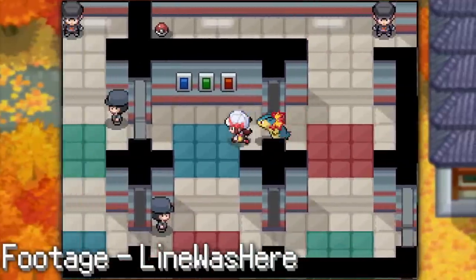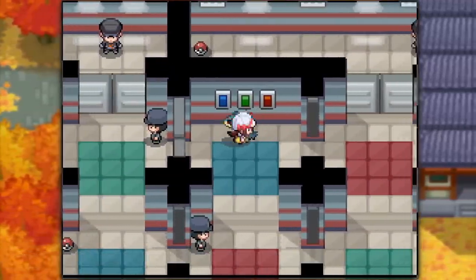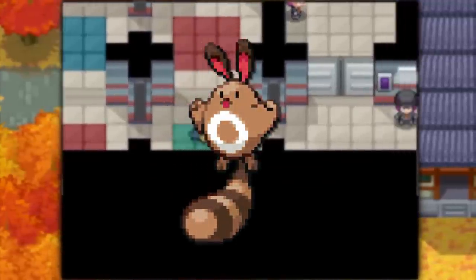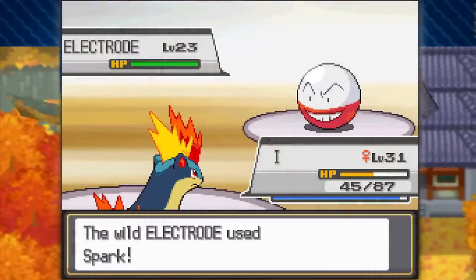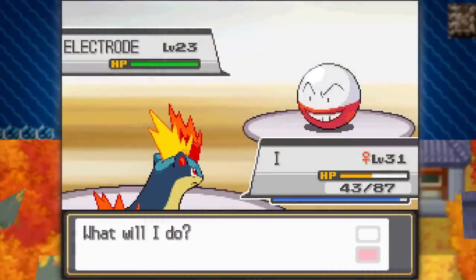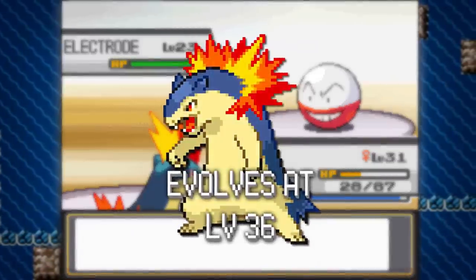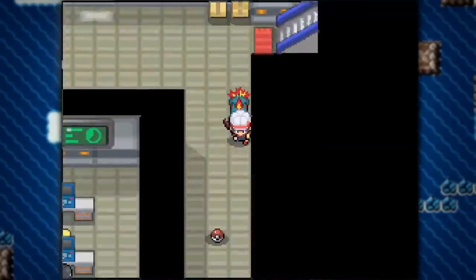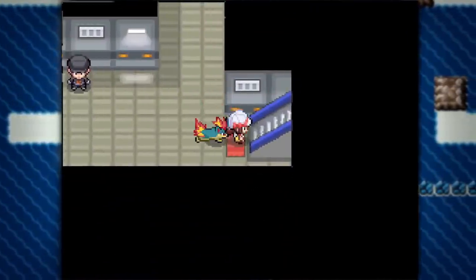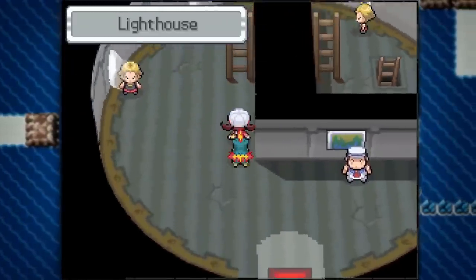In those early days, speedrunners would stick to Cyndaquil and run through the entire game with it, using HM friends such as Sentret for Surf and Cut and Spearow for Fly. And it kinda worked. It unfortunately struggled to take out quite a few foes since Quilava wouldn't evolve to Typhlosion until level 36, which is a level that took forever to reach. In fact, you had to go through the entire Team Rocket hideout and Lighthouse after beating Morty's Gym before you were even close enough to evolve.